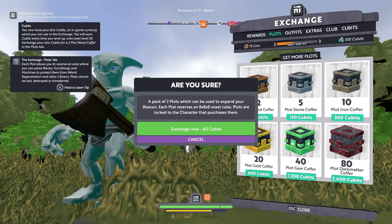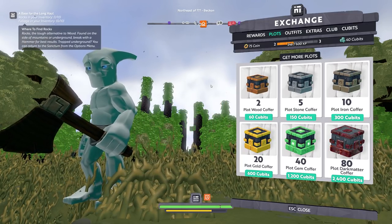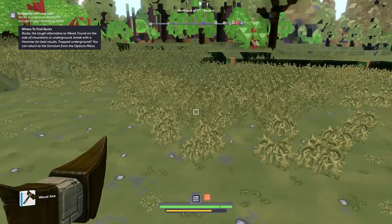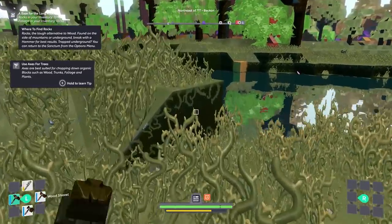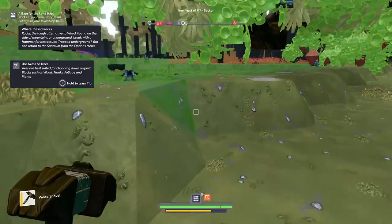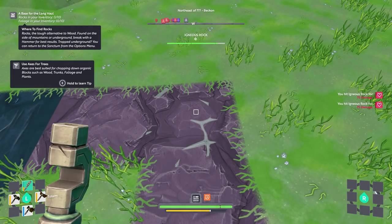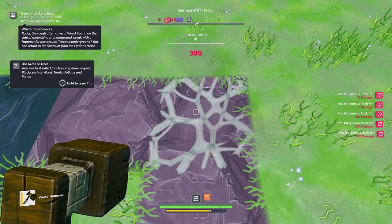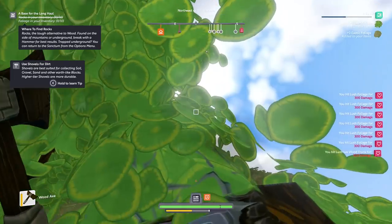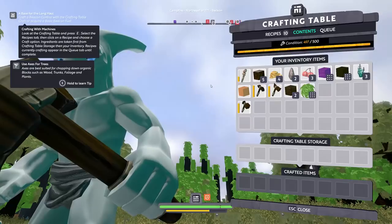Rocks — the tough alternative to wood, found on the side of mountains and underground. Break with a hammer for best results. Trapped underground, you can return to the sanctum in the options menu. Let's try to create a little bit of a cave system — this is a shovel, right? Or there are rocks right there sticking out of the ground. We use the hammer for underground. So we got some rocks — it wants us to gather 10 rocks and 10 foliage. With this foliage, I should be able to craft a new plot — craft a beacon control with the crafting table.